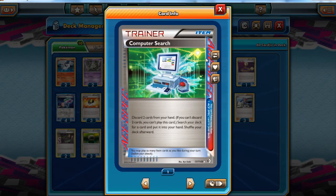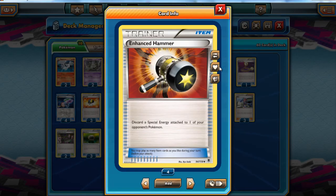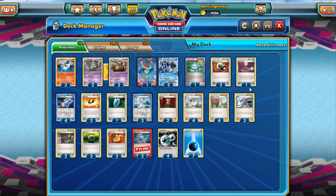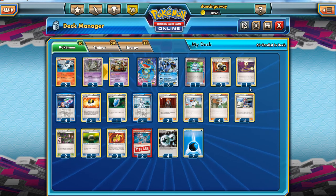We play Computer Search because any deck that revolves around Double Colorless Energy needs Computer Search — it's the only way you've got of searching for it. Enhanced Hammer is there because we're trying to slow our opponent down. A lot of decks that are good against Seismitoad are aggressive decks that need Special Energy. We Enhanced Hammer the Strong Energy against Donphan, the Double Colorless against Mewtwo, and the Double Colorless against Yveltal. I'd like four, but three is a compromise.